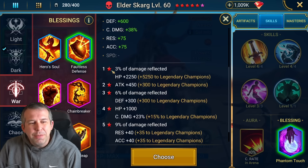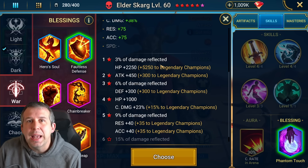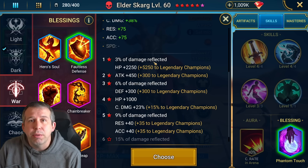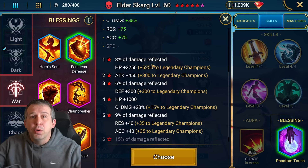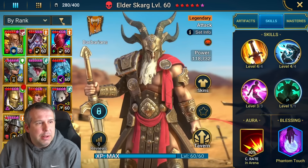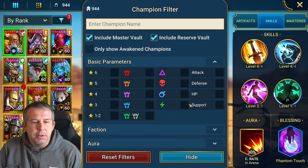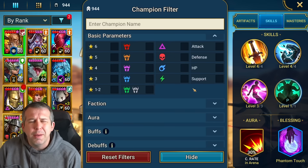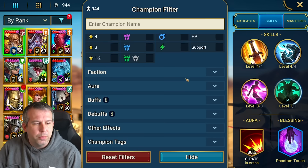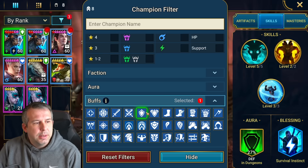But even at one star you reflect damage back at three percent, so you can literally have a one-star rare with this ability, as long as they've got increased defense up for your team, and you're going to hit the Fireknight for five ticks of shield. I was looking through the filtering system in Raid — throwing my vault champions in there as well — exploring who this could be useful for.